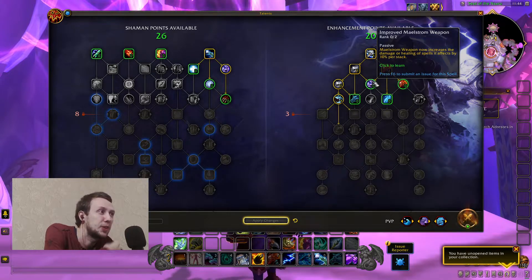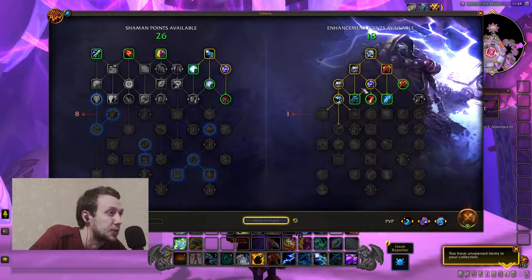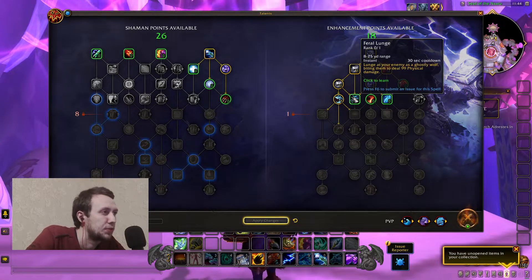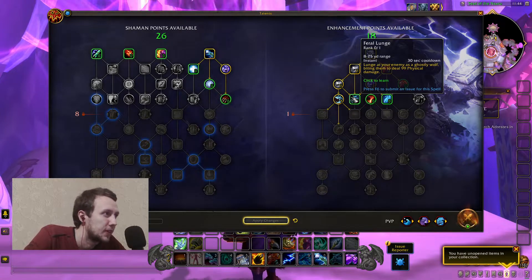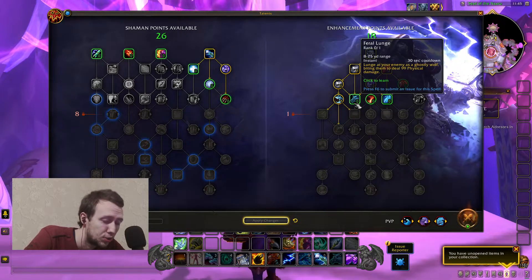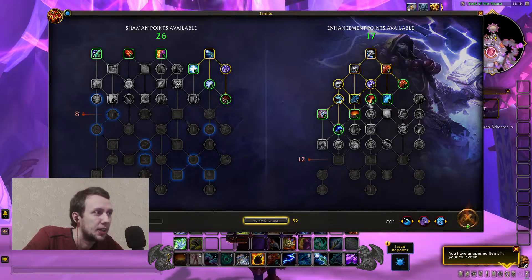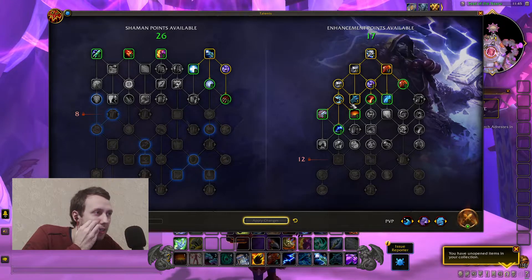Improved Maelstrom Weapon: Maelstrom Weapon now increases the damage or healing of spells it affects by 10% per stack, and 20% per stack at rank 2. Then Feral Lunge — 25 yard range, 30 seconds cooldown — lunge at your enemy as a ghostly wolf, biting them to deal 99% physical damage. That's our Blink ability, and it's very good that it's so early in the tree. It's gonna be pretty awesome to have that Blink mobility as a melee while leveling.